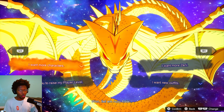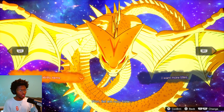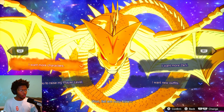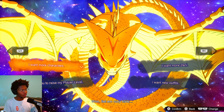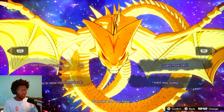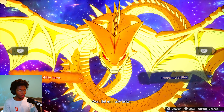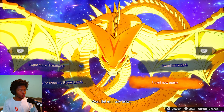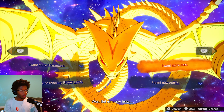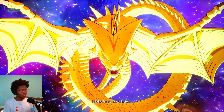So the options are: I want more characters, I want you to raise my player level, I want new outfits, I want more Xenny, and we can also wish for ability items and titles. I kind of want to know how much Xenny he gives me. I think Xenny might be the best choice — I don't really think any of the other options are worth it. Unless there are exclusive titles, exclusive abilities, or exclusive outfits, you should probably go for Xenny since you can buy pretty much all of those items. So I'm going to grab Xenny from this guy.